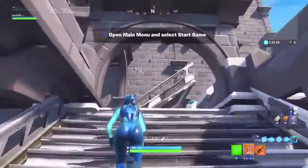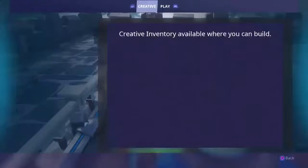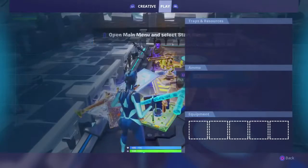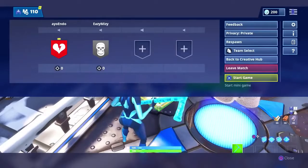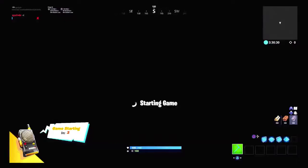Now there's another important step I forgot to tell you. When you have all the items, you're gonna want to drop every single thing. You want to drop everything and then start the game, because if you start the game without dropping it first, it's not gonna be in your inventory.